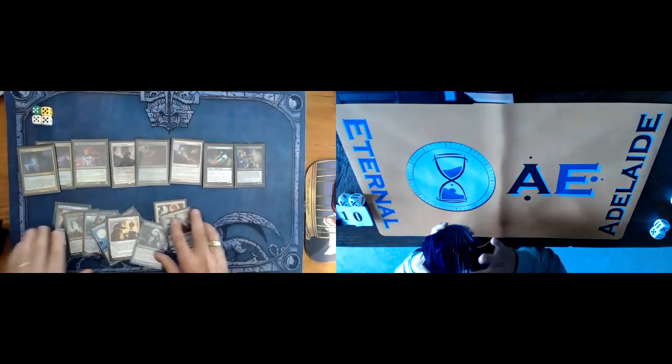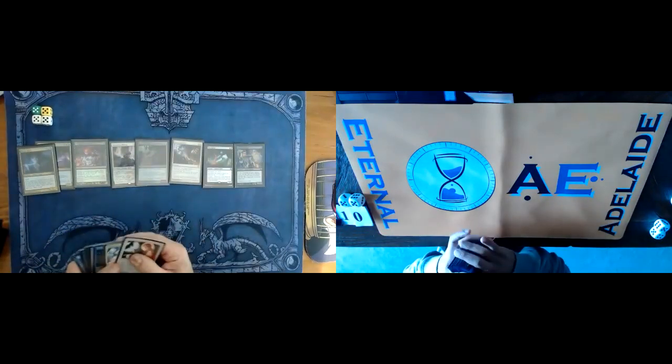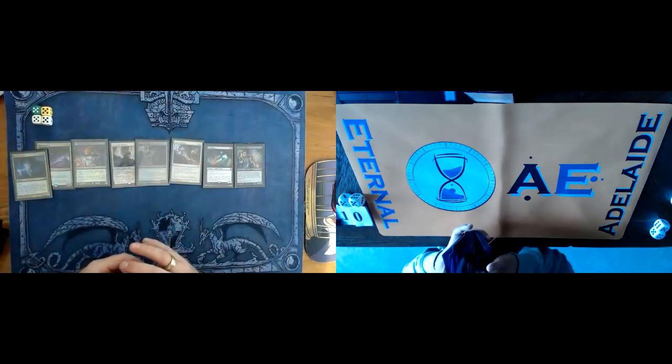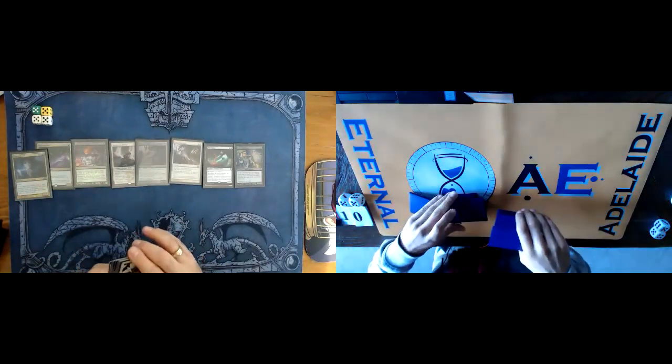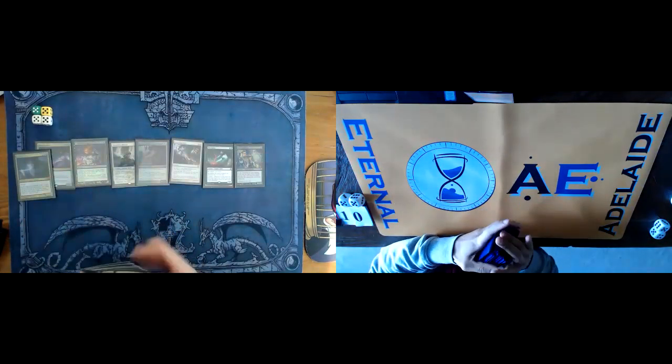Being able to bring Dark Confidant in and not have Dig Through Time hit you for eight — that's pretty nice. I like the Therapy and the Gifts package main deck. But you might not have enough creatures to sacrifice to it. Yeah, it's good — I like the Therapy. I'll put it in just to still be more disruptive if I can. It's good with the tokens.